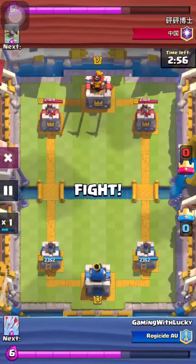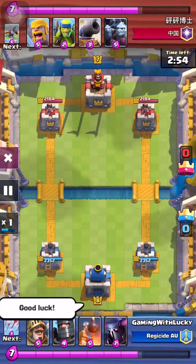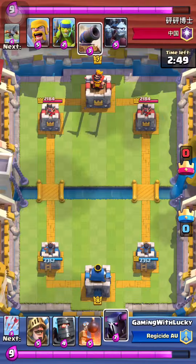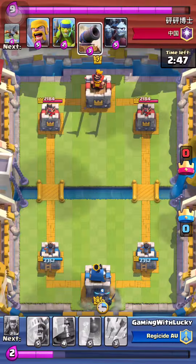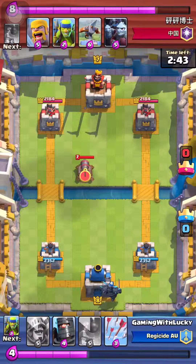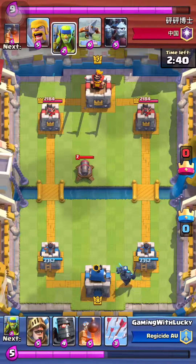So this guy, as you can see, is actually lower level than me. I told him good luck. He didn't say anything back — that's fine with me. As you can see, he's playing. I can see the X-Bow is right there. I sent out my P.E.K.K.A. there. I'm guessing he has a little bomber thing.